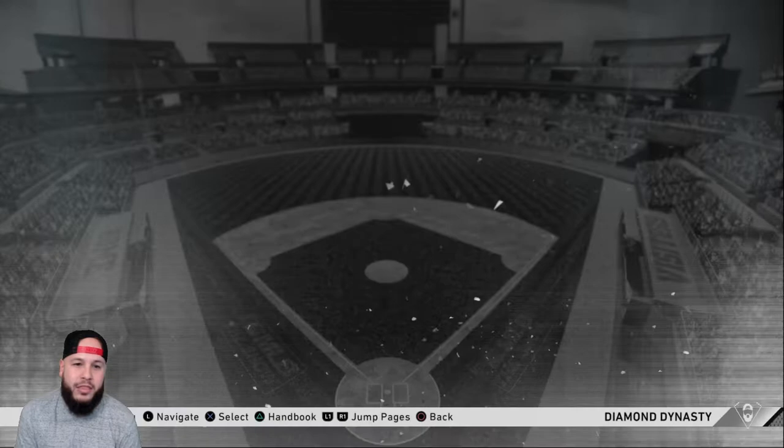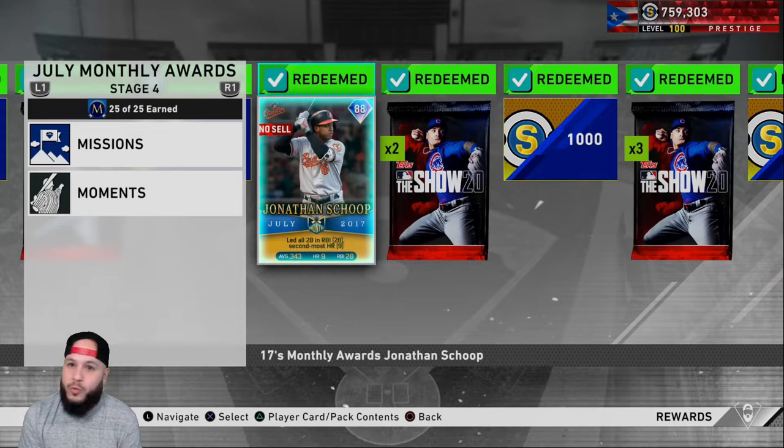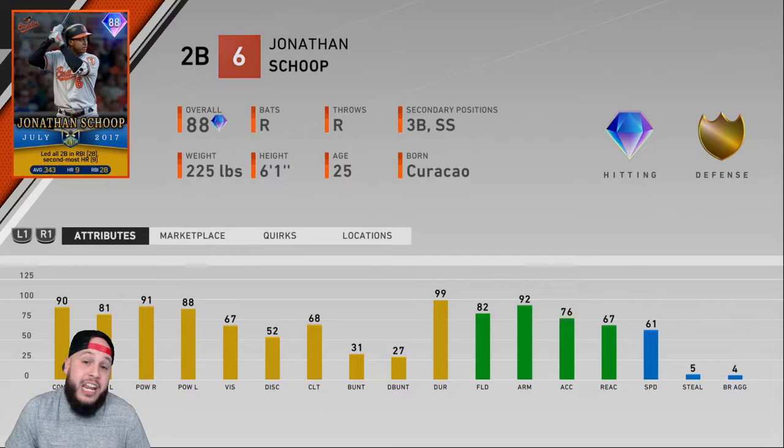In the Collect menu under Monthly Awards, go to July to get all the players. You'll have to do moments — what I did to get them fast was do the moments and some exchanges. It wasn't really that bad, very quick and easy, no starting pitcher so you can move along fast. We got Jonathan Schoop, 88 overall, 90 power and 90 contact against righties, 91 power and 81 contact against lefties. He's always had a good swing — not an end-game card but a solid BR card for a second baseman with that much power.